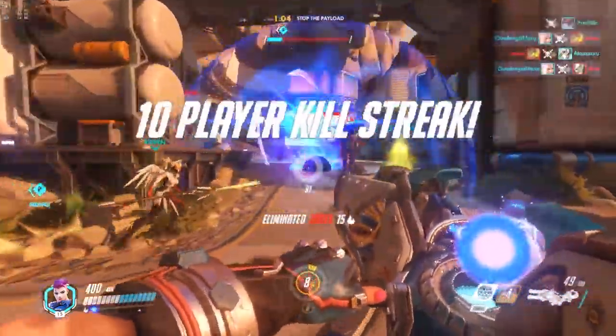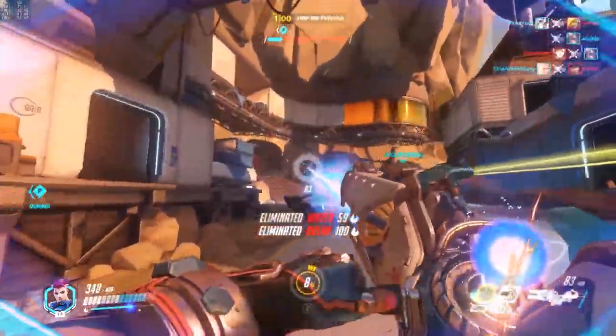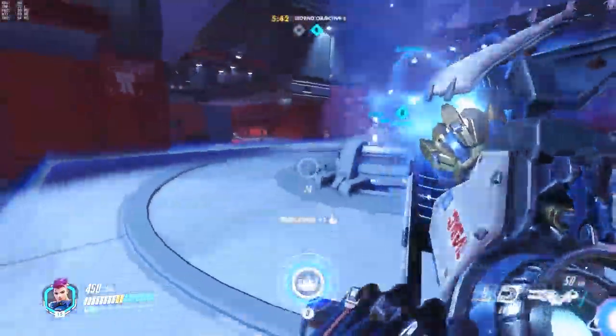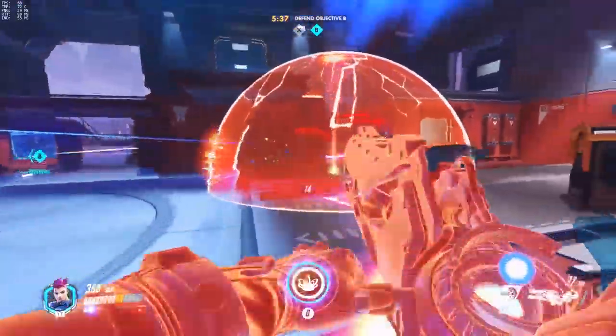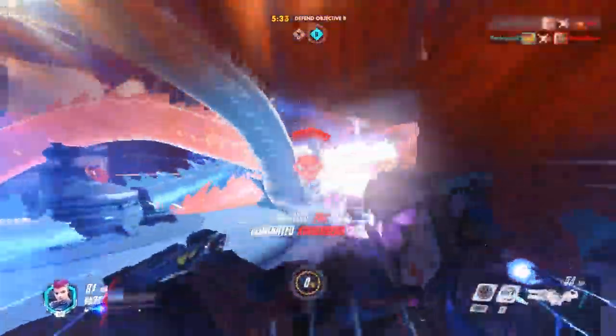The exception, of course, is if Winston or Reinhardt gets their barrier up in the field. But even against a Reinhardt, you can try circling around to force him to deal with threats from multiple angles. Aside from the obvious grabbing up the enemy team for your own AoE ultimates, incidentally, if there's no Defense Matrix or Reinhardt barrier, Pharah's barrage on its own can kill an entire team.